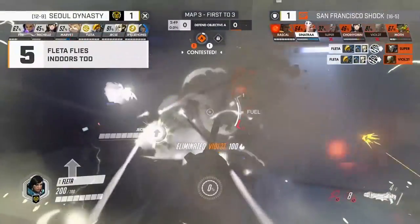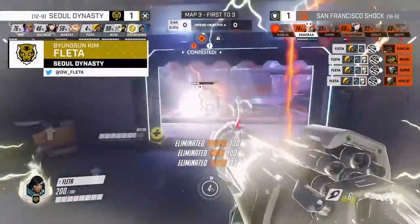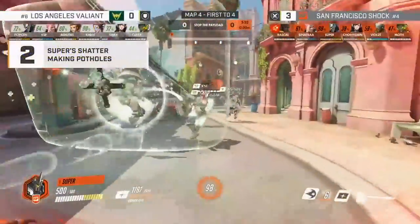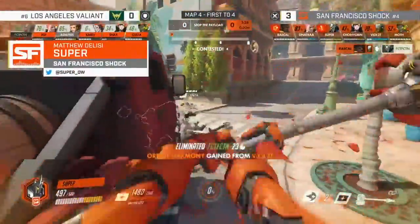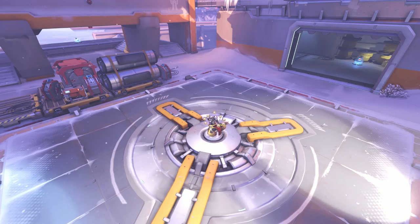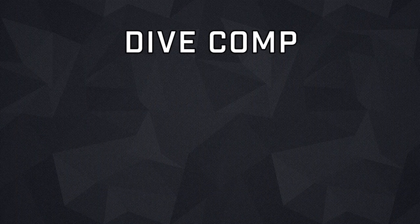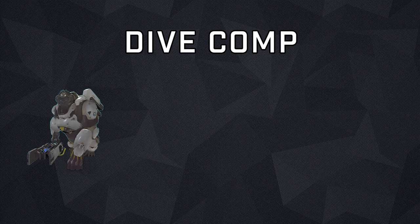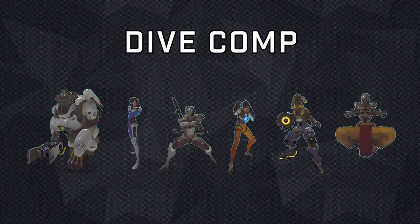With the arrival of the 2-2-2 lock in both the Overwatch League and competitive play, it's useful to refresh our memories on some common compositions that fit into this format, especially after more than a year of 3-3-1. One of these, and possibly the most beloved of all team compositions, is dive. Dive usually comprises fast-moving heroes designed to focus down and take out one enemy hero before the fight even starts. A dive composition, for example, would be Winston, D.Va, Genji, Tracer, Lucio, and Zenyatta.